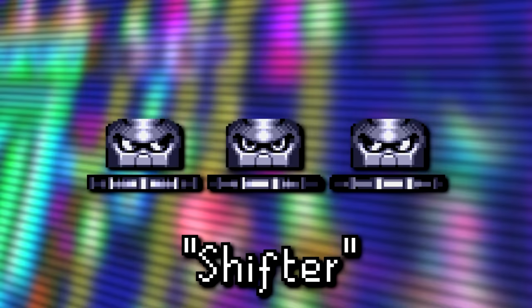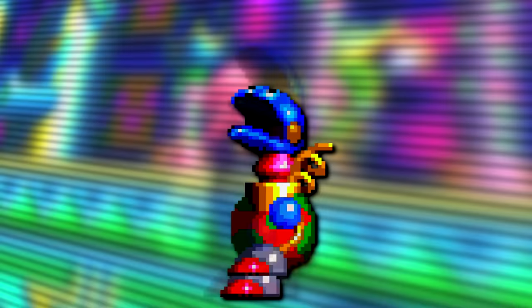Now some unused enemies, or at least some sprites for them. First up is this guy known as Shifter. Then there's this badnik that would extend its neck, presumably to try and chop down on the player. Based on their coloring, they're believed to have been intended for the Amazing Arena Zone. Next are rotated sprites of the Pop Tank Badnik, which go unused since in the final game they're only seen on flat horizontal surfaces. And finally there's a set of graphics for this strange object — its purpose is unknown, but it kind of looks like some sort of badnik.